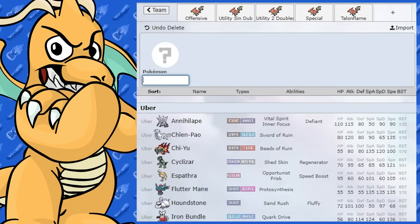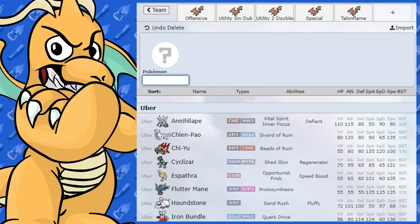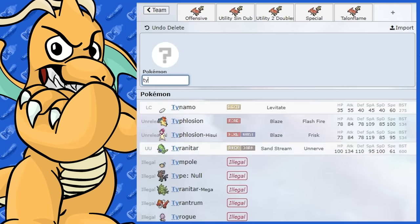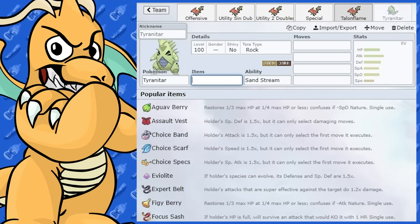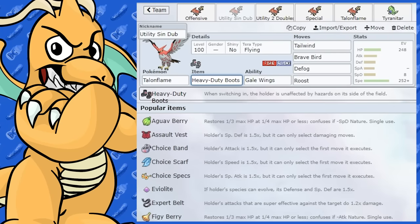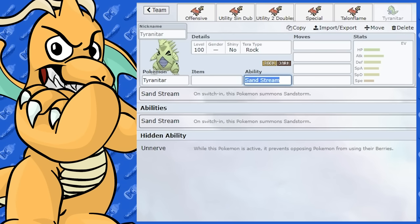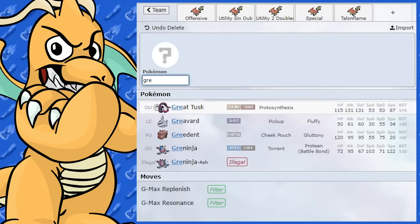As for teammates, Tyranitar wouldn't be bad — I just did a Tyranitar guide. If you couple it with Talonflame, I'd be inclined to run Safety Goggles on Talonflame so you don't get hit by the sand Tyranitar sets. That's probably the item I'd run if they're on the same team — you wouldn't take sand chip or other weather effects.